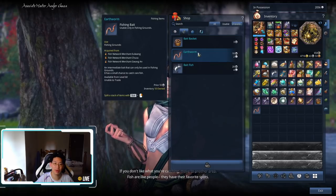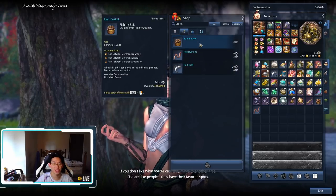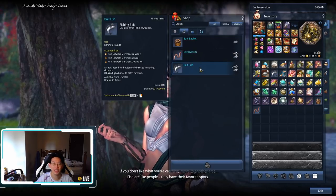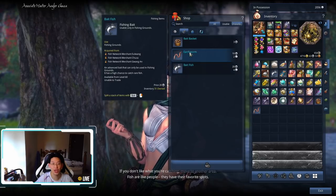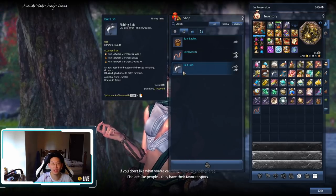I don't really recommend buying the earthworm. The main difference between the baits is that you can catch different fish. The bait basket allows you to catch common fish, the earthworm gives you a small chance of catching rare fish, and the bait fish gives you a high chance of catching rare fish. So in my opinion, I just buy the bait fish. I start with the bait basket, fish as much as I can to get enough angler pearls to buy the bait fish.